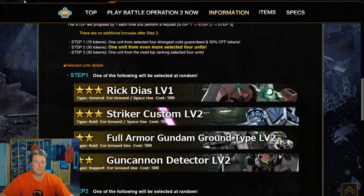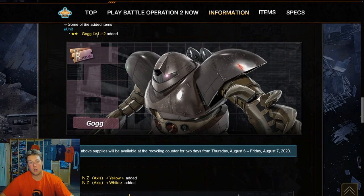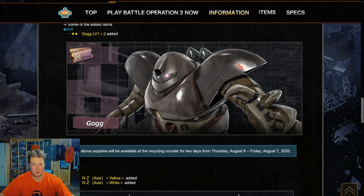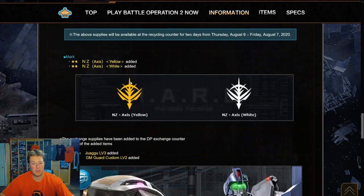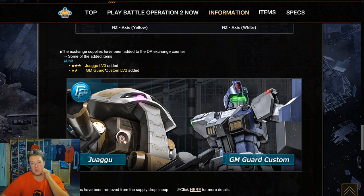A decent step-up program this week. Moving on — in the recycle counter they've added the Gog level 1 and 2, which I don't have, so I'm probably going to buy it today. It's been around a long time but it's still a great suit. Also in the DP exchange counter, the Juaggu level 3 and GM Guard Custom level 2 have both been added.